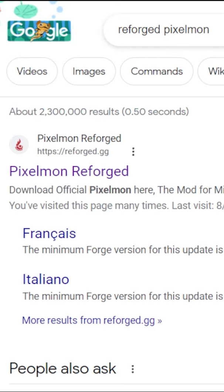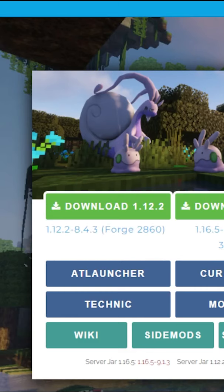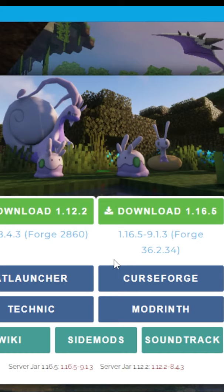This is how you install Pixelmon with a normal Minecraft client. Search up 'Pixelmon Reforge,' click the first link which is reforge.gg. When you get on that website, you're going to download whatever version the server is on — right now the server is on 1.16.